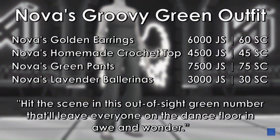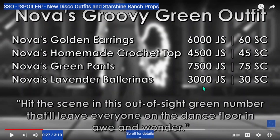Make sure to save up your Jorvik Shillings and Star Coins if you want them. This is Nova's Groovy Green outfit. The earrings are 6,000 Jorvik Shillings or 60 Star Coins, the top is 4,500 Jorvik Shillings or 45 Star Coins, and the pants are 7,500 Jorvik Shillings or 75 Star Coins.